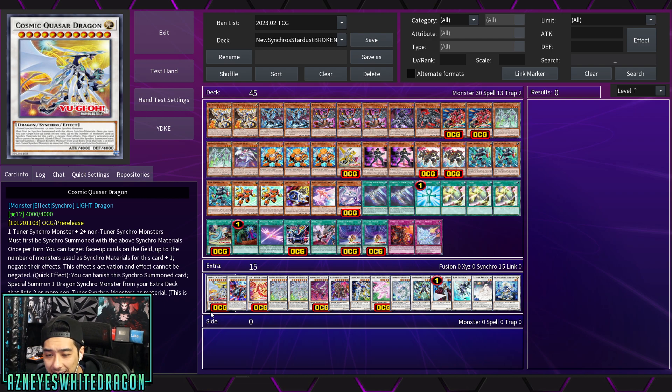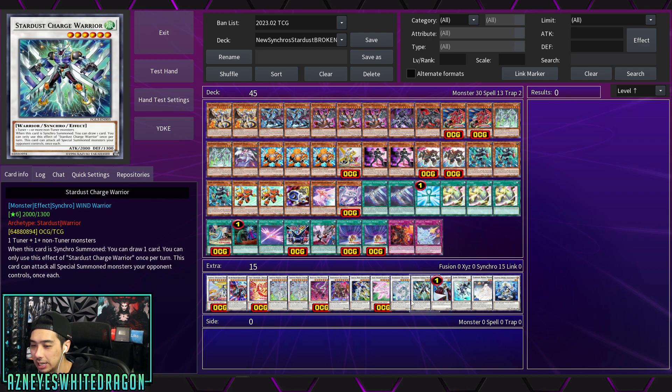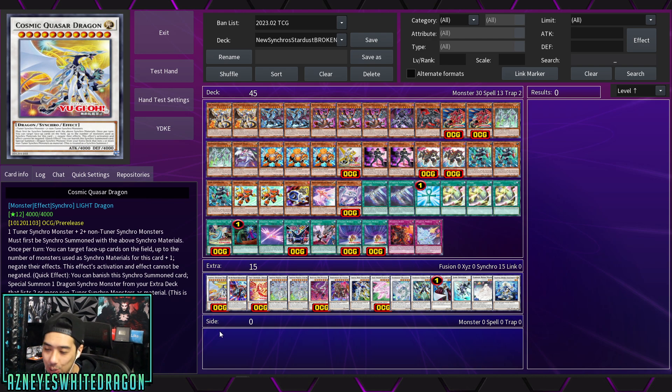For the extra deck: Cosmic Quasar Dragon is one of the newer cards. Once per turn, you can target face-up cards on the field up to the number of monsters used as synchro materials plus one, and negate their effects. If you go second maybe you can use it, but as mentioned in a previous video, your opponent is just going to negate you before you even get to making this card — they won't let you Librarian draw 50 cards.